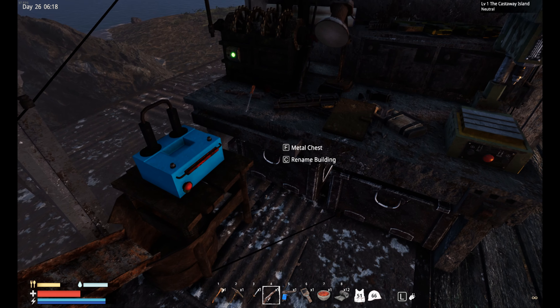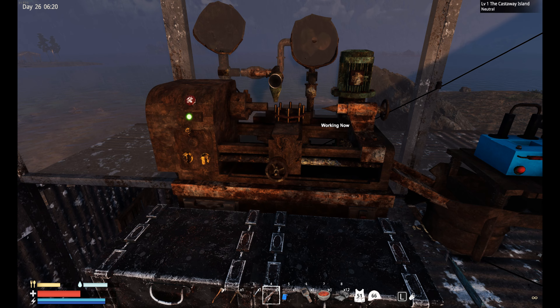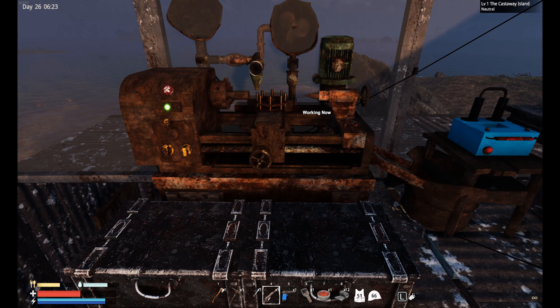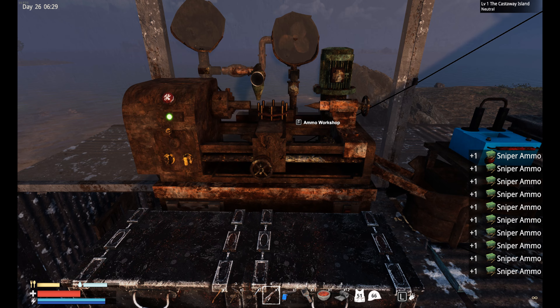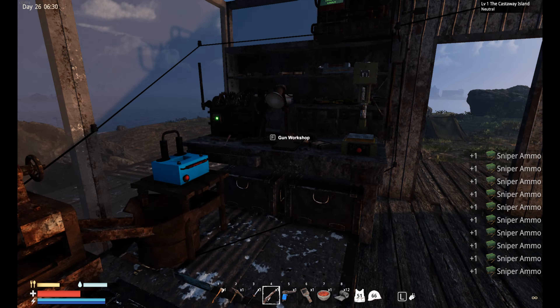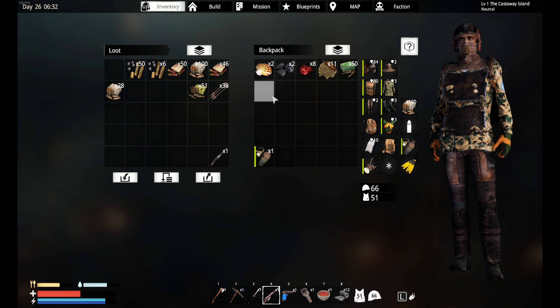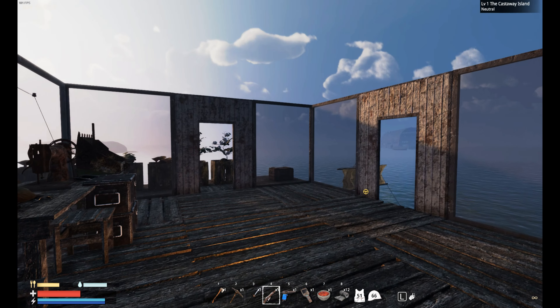I want to go test this. Oh, here it is — sniper ammo there. Do your thing! Nice. Okay, so we don't need the rifle ammo — put the sniper ammo in there instead. Turn that off.